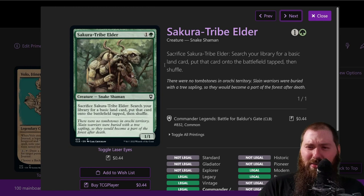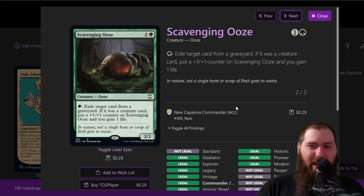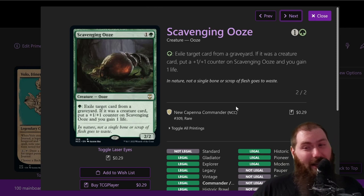Sakura-Tribe Scout — this card is nutty. It's a snake shaman scout — I don't think there's any other scouts in the deck, so you always pick scout. Just tap to put a land from your hand into play. It's super good with Volo since you're drawing so many cards; being able to play two lands a turn is a high priority. Only one green, a 1/1, three different creature types — just great. Scavenging Ooze — I added this last minute. I was playtesting against decks costing $800 to $3,000 and realized I needed graveyard interaction.